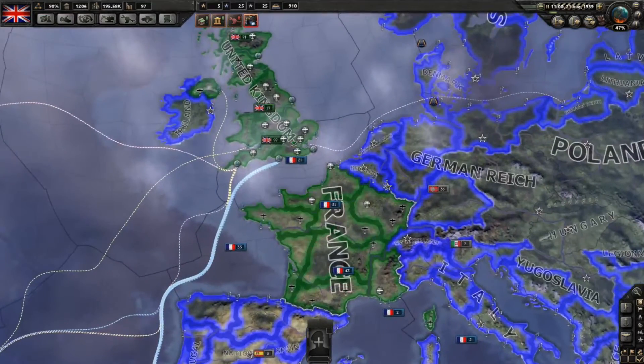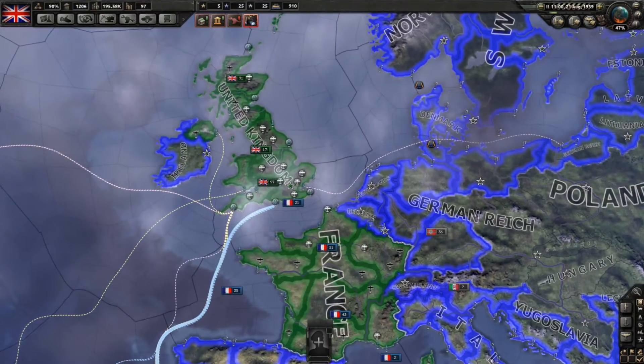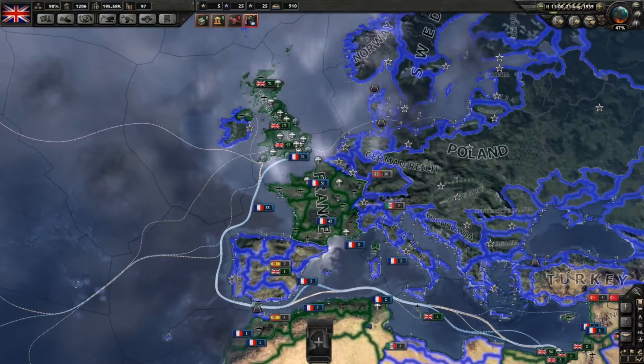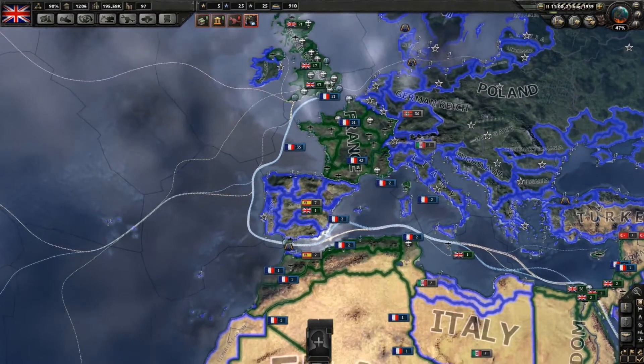What we have here — I've just clicked on F4 to open the supply areas map mode — is an overview of the supplies situation for the United Kingdom. This is very relevant for the United Kingdom because as an island state they have to get their supplies across through the sea.